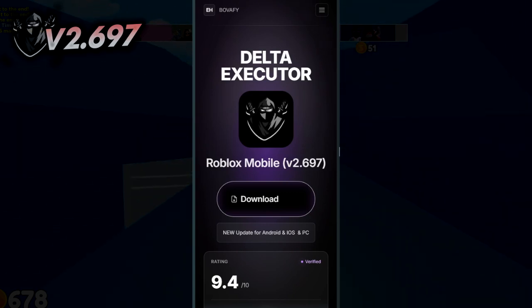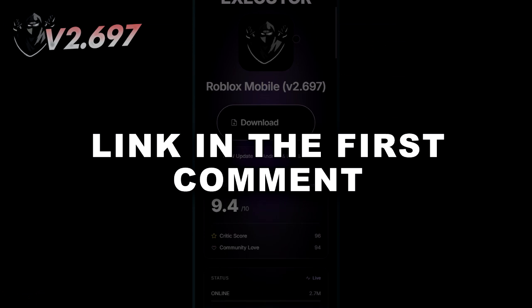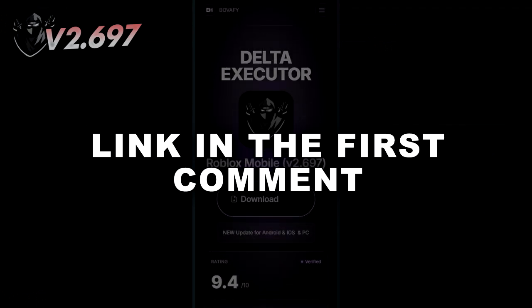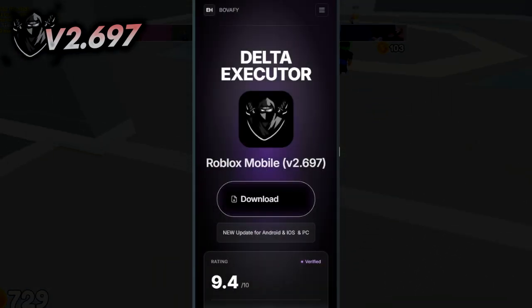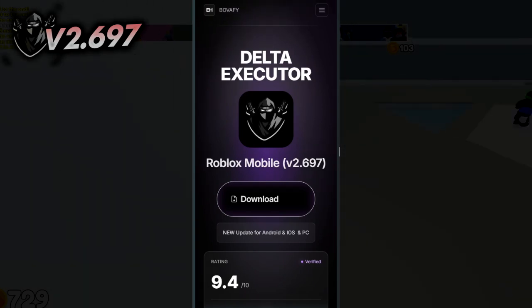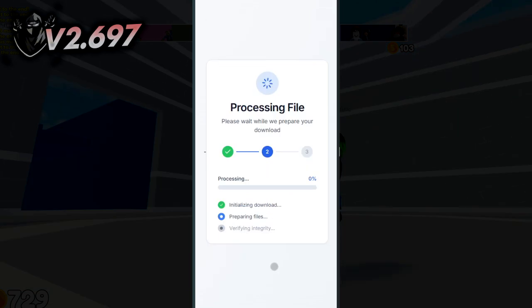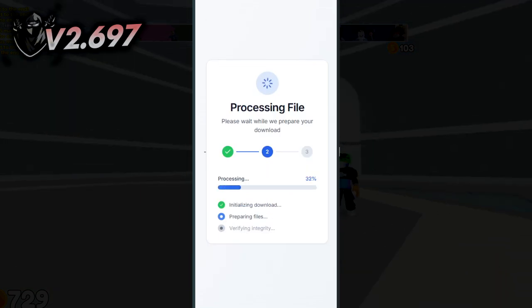Now we're going to a well-known, trusted site used by tons of app communities. You'll see the name on screen right now. This is where the brand new, updated Delta Executor script is available. Scroll down to the section I'm highlighting. Open the Delta section. Choose your device — iOS, Android, or PC — and hit continue. The site will prep your files, give it a few seconds to load up.